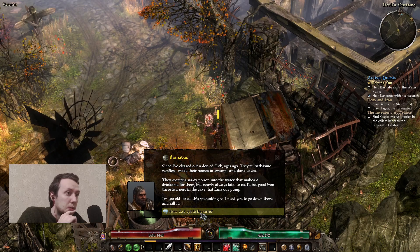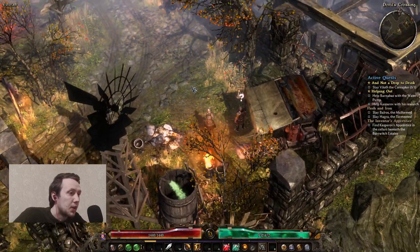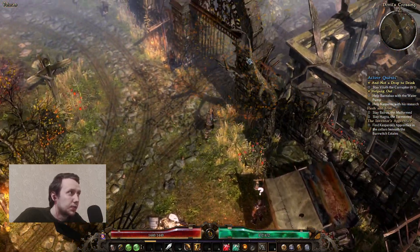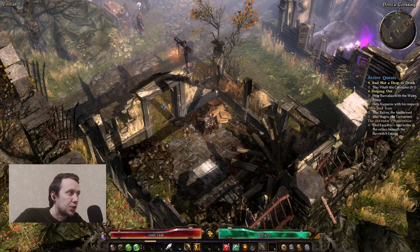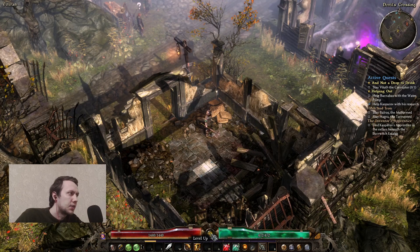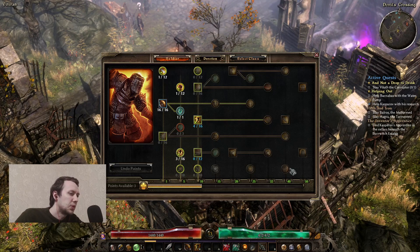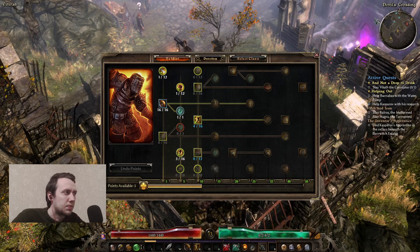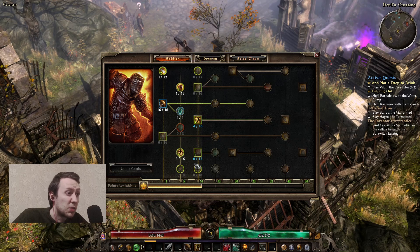There are lots of reptiles. I'll take care of the slith. We have an additional location here. I don't really want to go and deal with that. Slay Willoth the Corruptor and help with 'not a drop to drink.' It's probably not going to be harmful for me even if my personal rift is going to be closed.